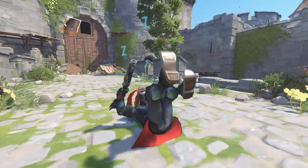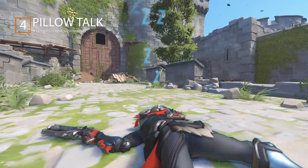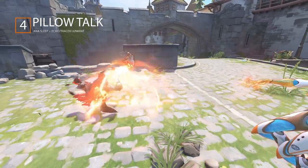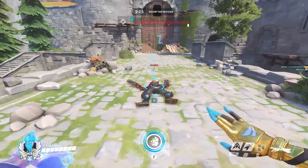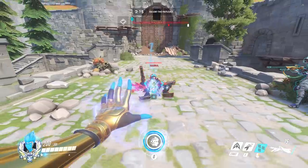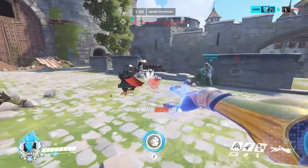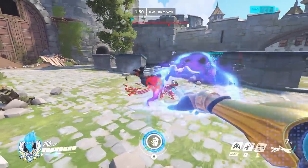Combo number 4 is called Pillow Talk, and it's all about working around your Ana Sleep Dart. If she lands it on a target with a lot of HP or an escape ability, you want to use abilities that have impact damage beside the sleeping target to deal faster burst damage before they can react. For example, this is what happens when you use Echo's Sticky Bombs on a sleeping Reaper — each one does 5 damage on impact, but that impact damage wakes him up and lets him wraith out before you can kill him. If you place the bombs beside him instead, you can take advantage of the splash damage burst, timing a primary fire with it to confirm the kill.